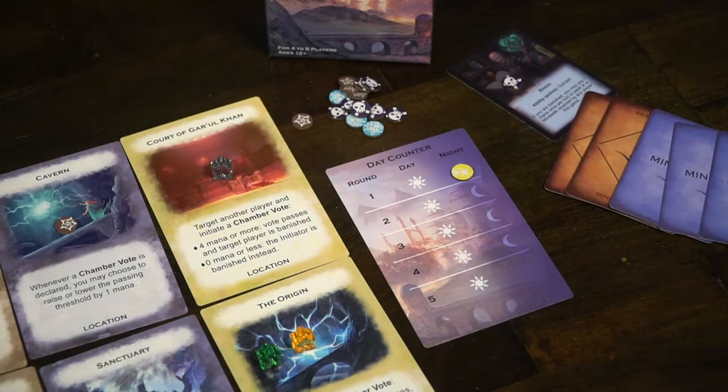Generally speaking, the game ends when either A, everyone is banished but one player and that team wins; B, you complete your objective and your team wins; or C, the end of the game triggers with the last day phase on the fifth round, in which case the Fallen has won the game.